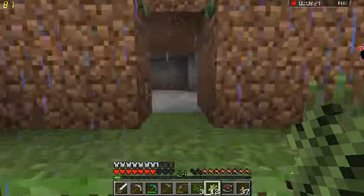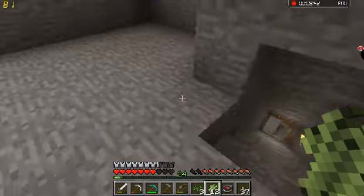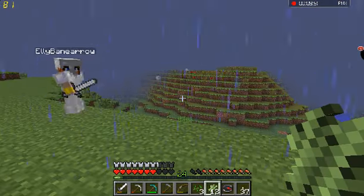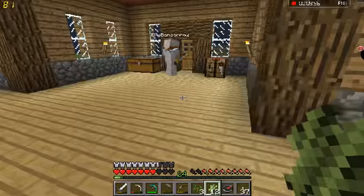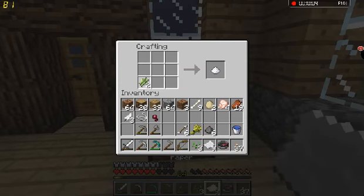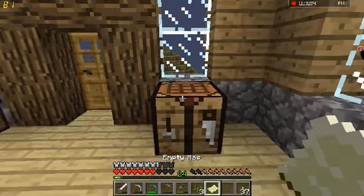Oh yeah, this was our old house cave thing — that's the pit of darkness. We're not going to go back down there for a little while yet, we've got plenty of materials from there. Should we go over to the other place? Yeah, maybe. I want to make this map first — I should have enough materials for a map now. Tada! Yay!